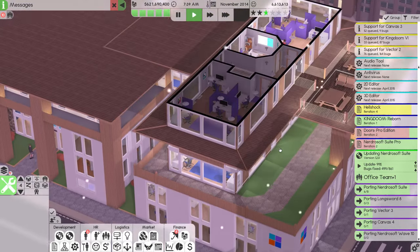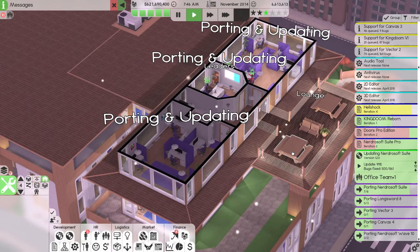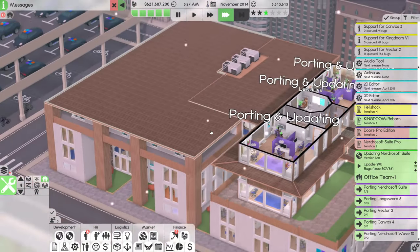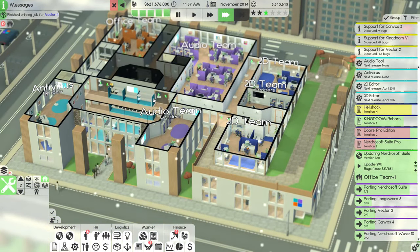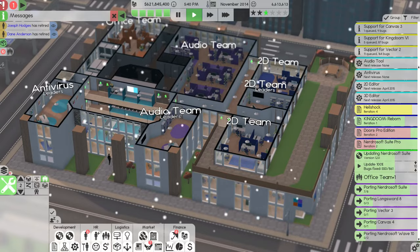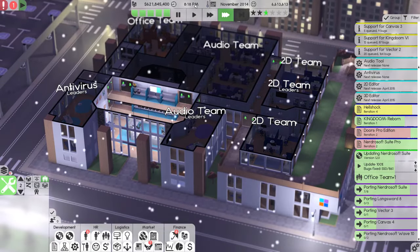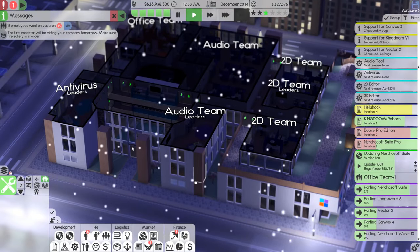I feel like multiple porting teams might not be a bad idea, but I don't necessarily want to expand the building any further. So what I might do is get a night shift — that might be the idea. The simulation typically runs where employees leave at 4 p.m. and the game continues until about 11 p.m. So why don't we get another team that comes in at 4 p.m. and leaves at midnight? It skips from 8 till 11, so basically nothing would really change.